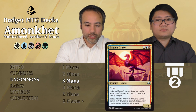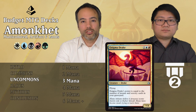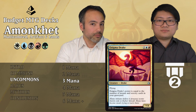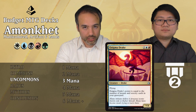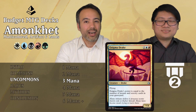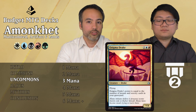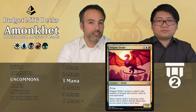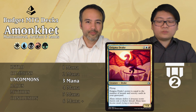Enigma Drake for one generic, one blue, one red — for three mana we get an X/4 Drake with flying where X equals the number of instants and sorceries in your graveyard. It's got a big butt in the air which can block a lot, and later in the game its power grows exponentially — super nice. However, remember the aftermath cards get exiled from the graveyard when played, so keep those there a bit longer to make sure your Drake stays chunky. Tier 2.